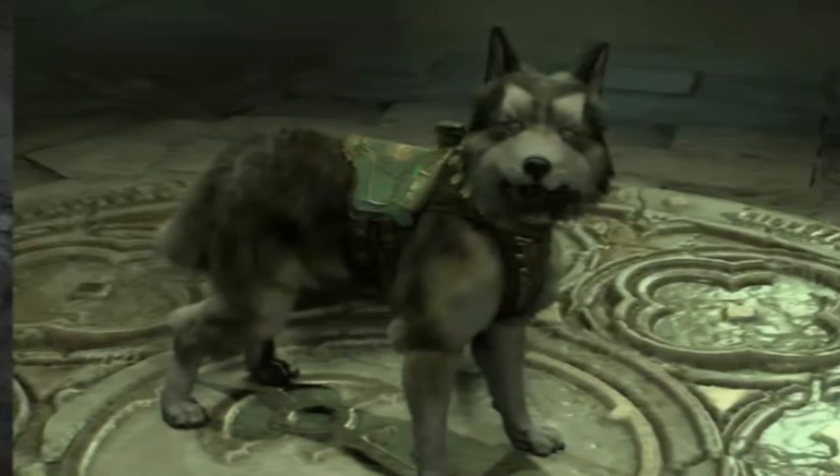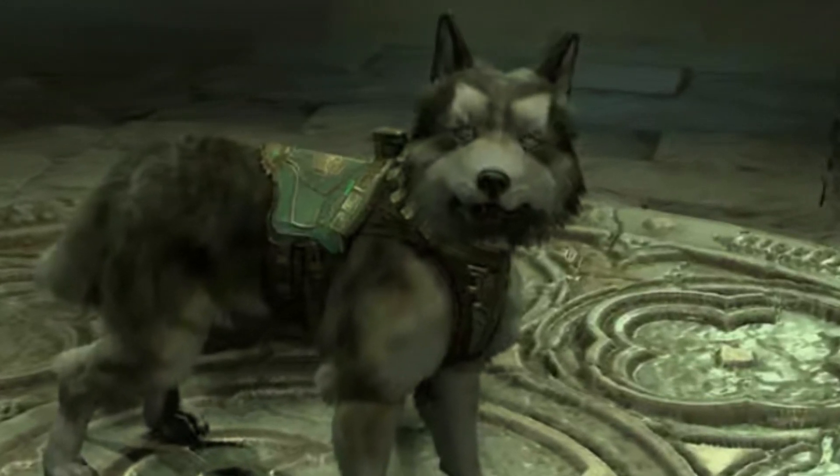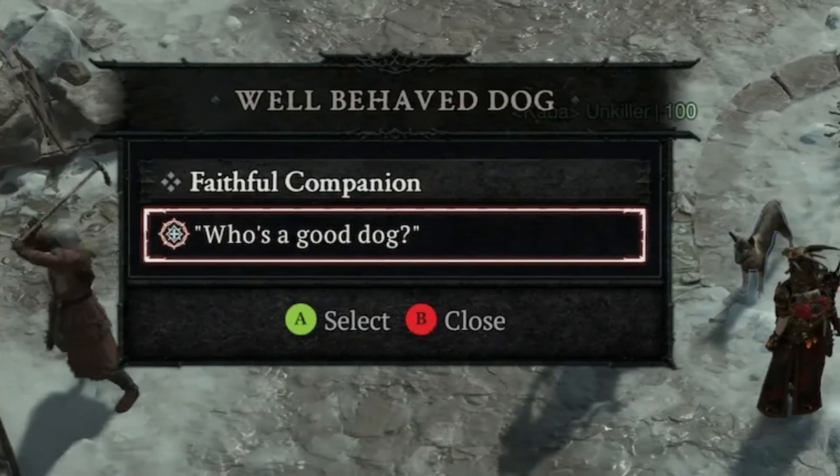Currently, there's a free dog available for all players. Here's how to get it. Start the quest by looking for the Faithful Companion quest directing you to Kayovashid. Head there and interact with the well-behaved dog. Complete the interaction by asking the dog who's a good dog, and voila, you have a pet.